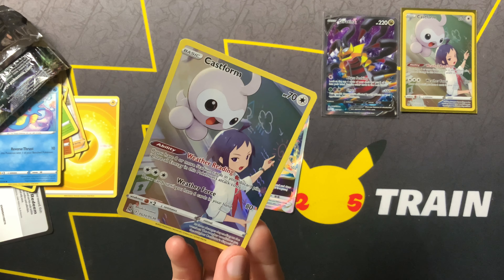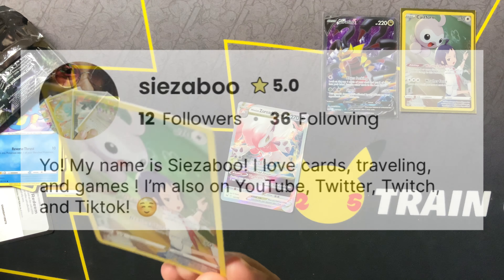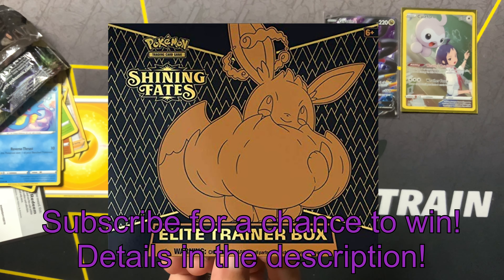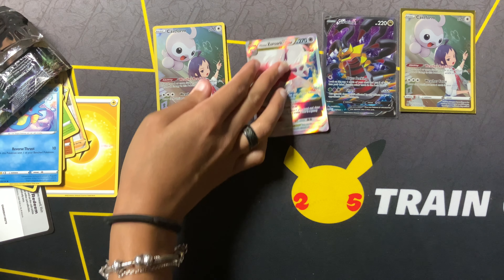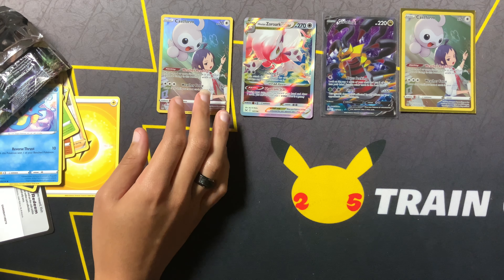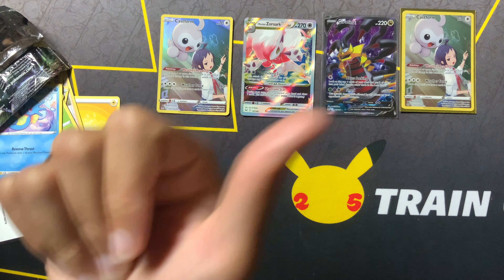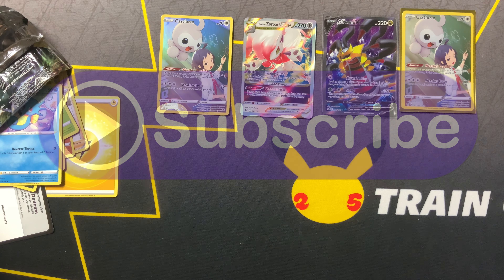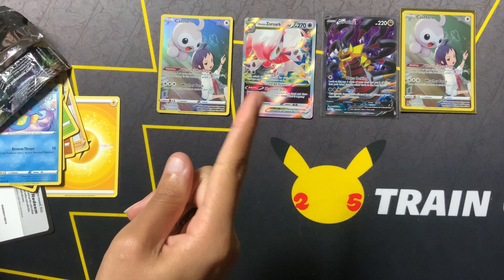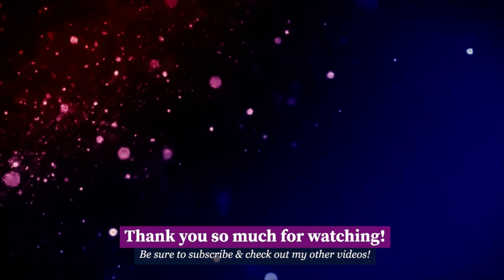If anybody wants to take this Castform off my hands, please remember that I am a seller on Whatnot, and I'm sure you'll be seeing this up in a stream somewhere so make sure you're following that. I'm also doing a Shining Fates Elite Trainer Box giveaway up until October 31st, 2022 — if you're still watching around that time, make sure you're following me and entering. You get extra entries if you're following on TikTok, Twitter, and Twitch. Thank you all so much for watching — please be sure to like, subscribe, and leave a comment for more. I'll catch you all next time with more Pokémon cards and extra surprises at the end. Bye!